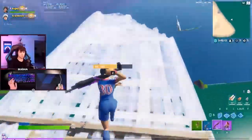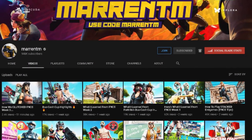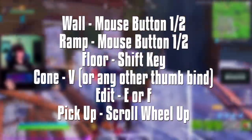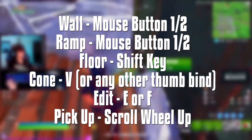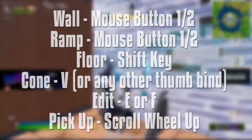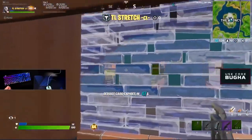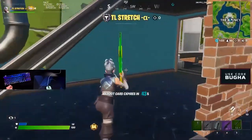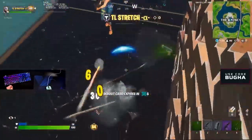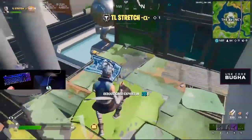I want to give a big shoutout to Marin TM. I was watching some of his old videos and it made me want to bring this back up. In his video he suggested these keybinds: wall on your mouse button, ramp on your mouse button, floor is Shift, cone is V or alternatively any other bind reachable with your thumb, edit as either E or F, and pickup on scroll wheel. He mentioned these binds allow constant control of WASD keys, enabling quick combinations and snappy movement when doing things like a Mongrel Classic or making fast edits in box fights — because the wall and stair are on your mouse, allowing you to focus those mechanics there.